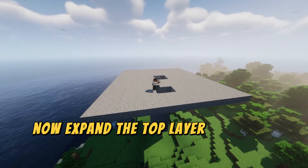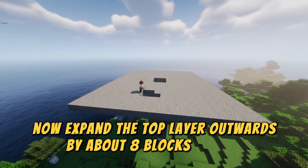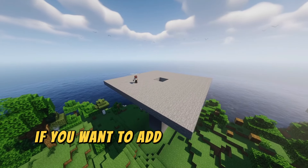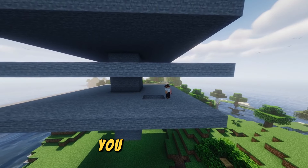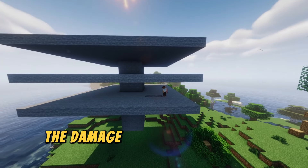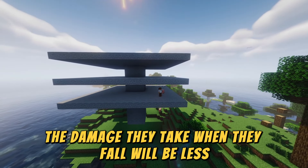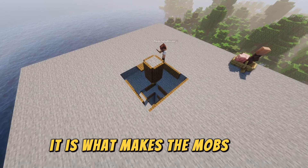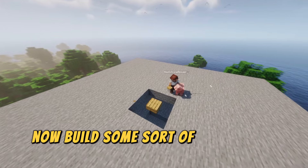Now expand the top layer outwards by about eight blocks in each direction. If you want to add multiple layers you can, however the damage they take when they fall will be less. It's super important to add trap doors — it's what makes the mobs fall.